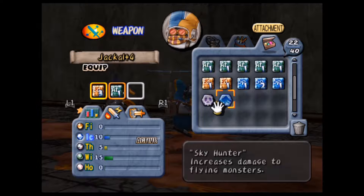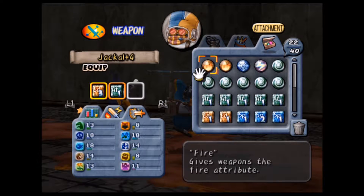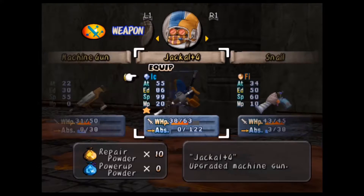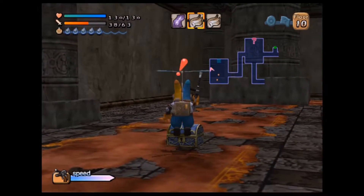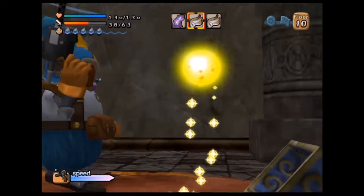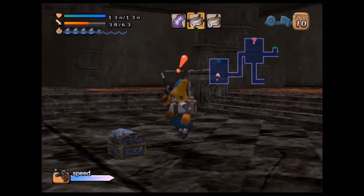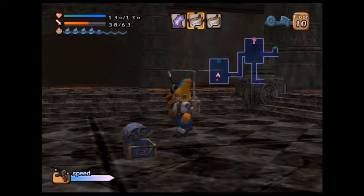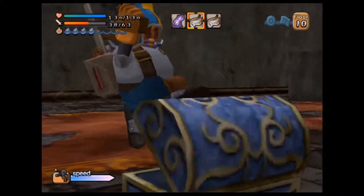What else can we add to this? Let's add more ice. We're going to take advantage of the fact that there is a water area, but before we do that, let's get the treasure chest first.